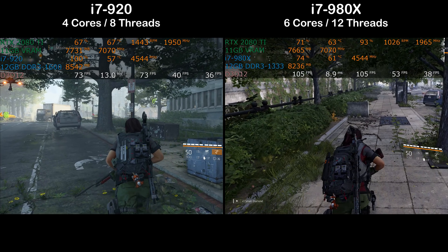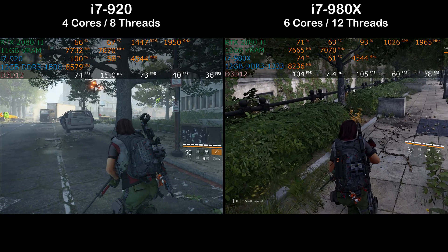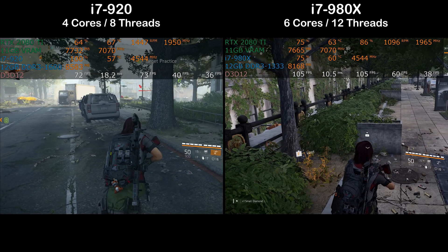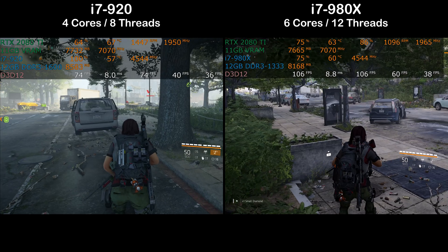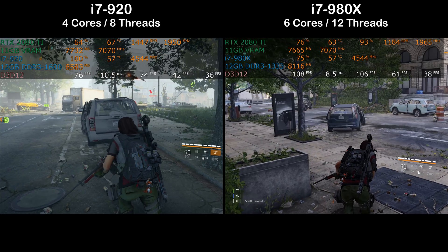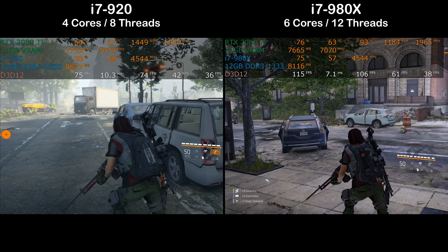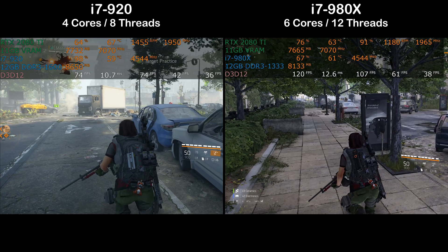I'm slowing the footage to five percent speed so you can see the numbers without them changing too rapidly. The i7 920 — remember this is a nearly two GHz overclock from 2.6 to 4.5 GHz, which is monstrous — has its graphics card almost bored. At 1440p the GPU is at 64% while the CPU is pegged at 100%, every core and thread going flat out. On the i7 980x we're at about 75% usage — most cores and threads in use, but with a little in reserve.